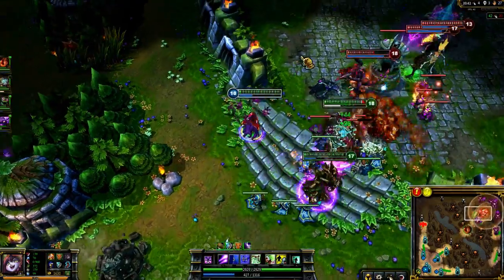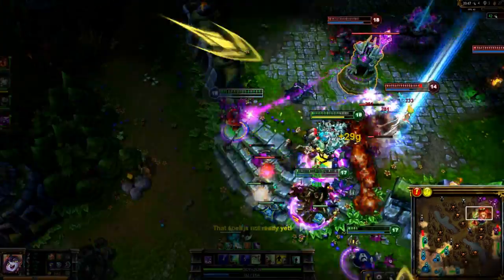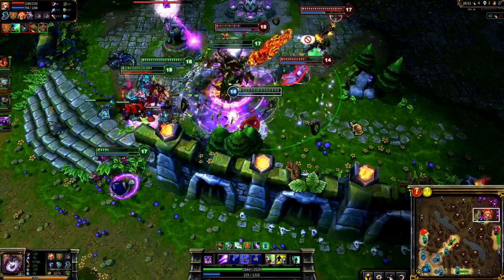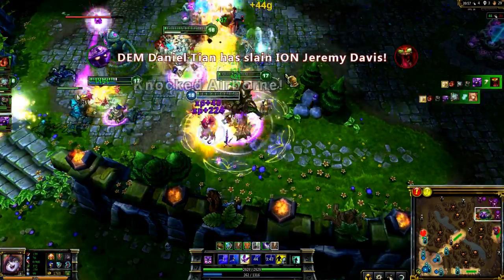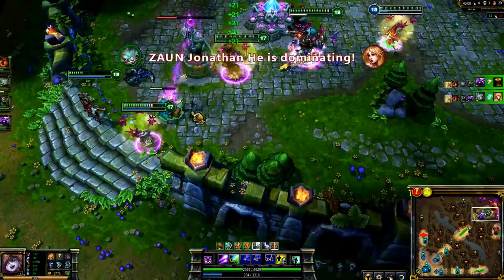Proper timing can crowd control important enemies for a long time. We dive into the enemy base, and Maokai initiates on Janna. I target him with Wild Growth to lock up Janna. Once the stun ends, I hit her with Whimsy. Once that ends, she finally triggers Monsoon, but it comes in so late we've already gotten her and Shoggath low enough to pick up two quick kills.